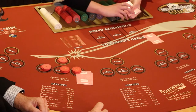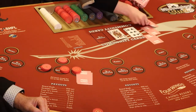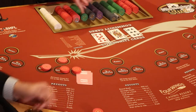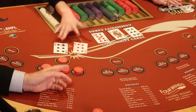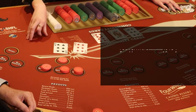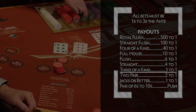Zoe's going to go ahead and deal. She'll burn third street, fourth street, and fifth street. Now Zoe's going to go ahead and finish the hand out here. We started with a pair of sixes knowing that we couldn't lose, so we tripled up. She put another six on there, so now I have three of a kind. She's going to go ahead and pay that three times.